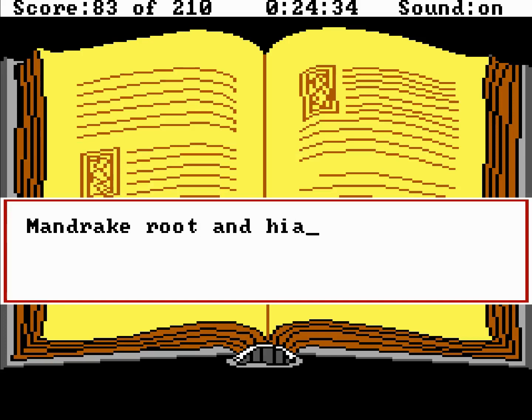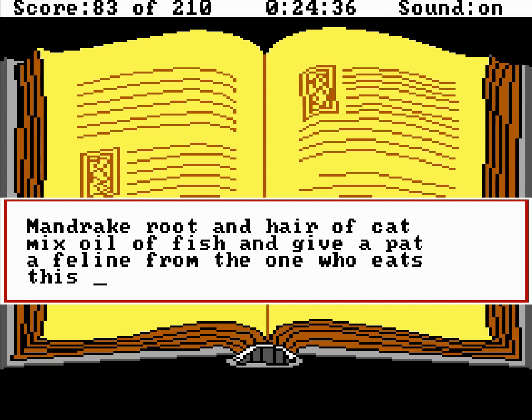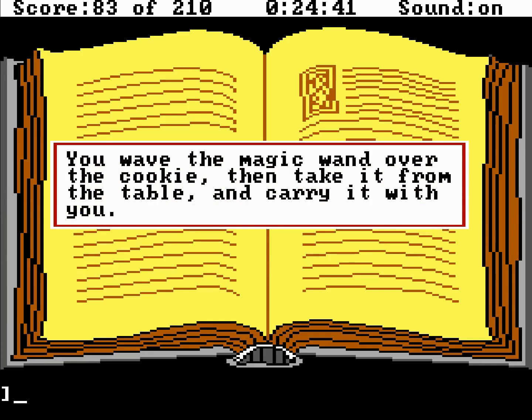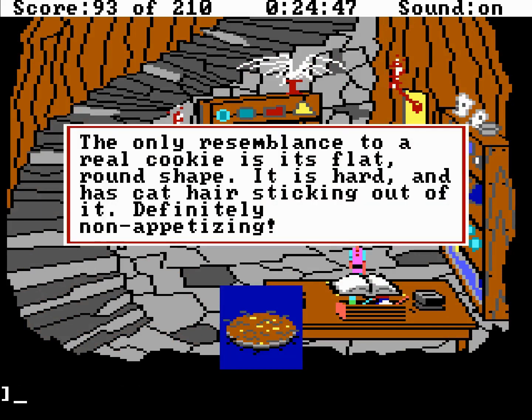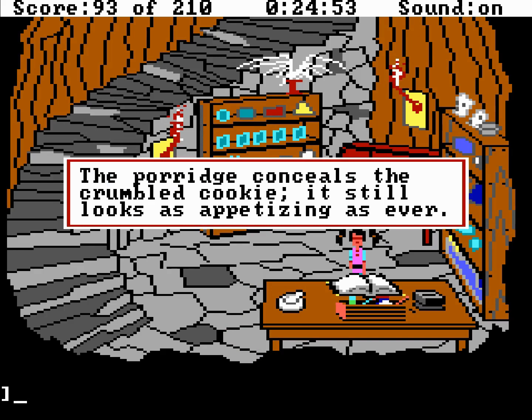Mandrake root and hair of cat, mix oil of fish and give a pat — a feline from the one who eats this appetizing magic treat. Wave magic wand — you wave the magic wand over the cookie, then take it from the table and carry it with you, successfully completing the spell. Let's look at the cookie: the only resemblance to a real cookie is the flat, round shape. It is hard and has cat hair sticking out of it — definitely non-appetizing. We will have to conceal the cookie in some way, so let's put the cookie in the porridge. The porridge conceals the crumbled cookie; it still looks as appetizing as ever.